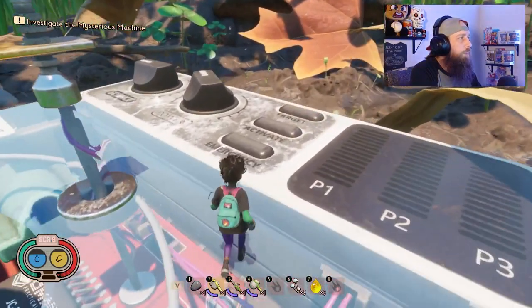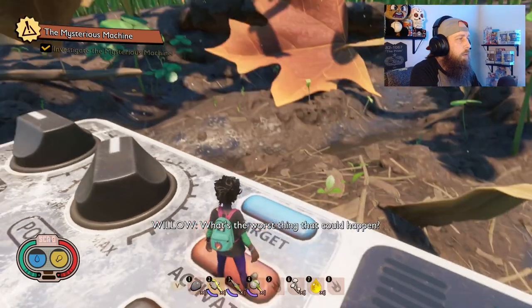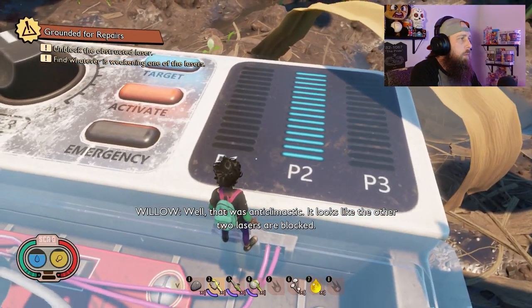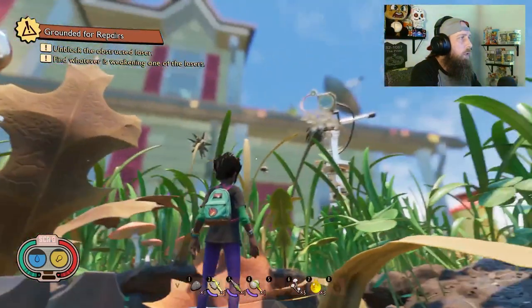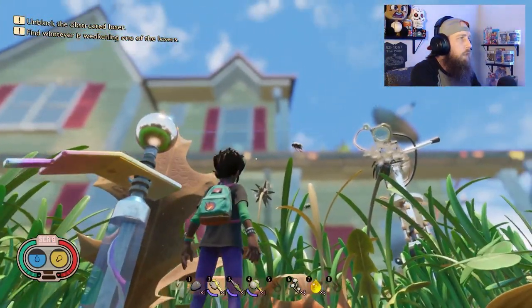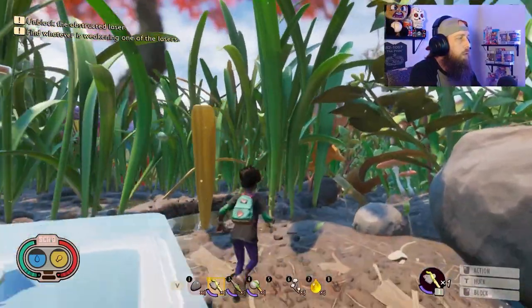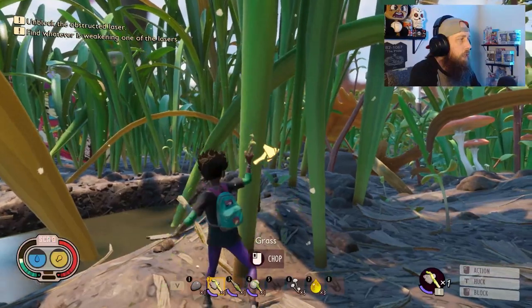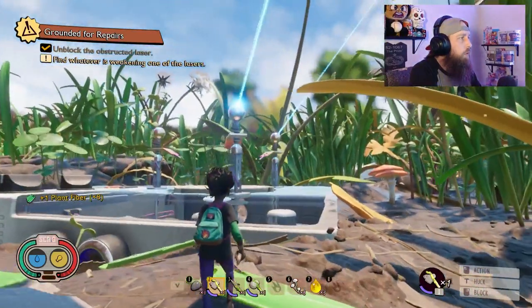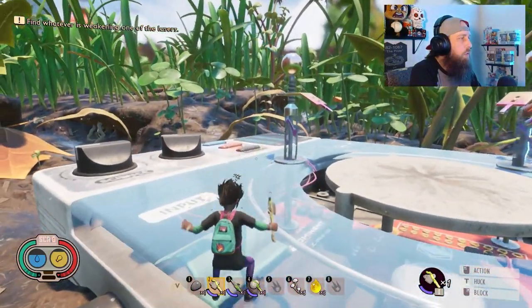Investigate the mysterious machine — you see a blinking light and you press it. We've got P1, P2, P3 buttons — lasers. This laser looks like it's working, this one's kind of working, and this one is blocked by a grass blade over here. So we're going to go over and cut that grass blade down. Now that one's no longer obstructed. Now we have to find whatever is weakening one of the other lasers.